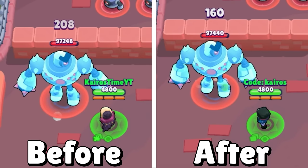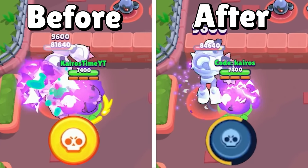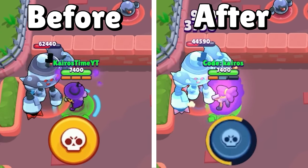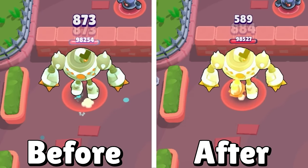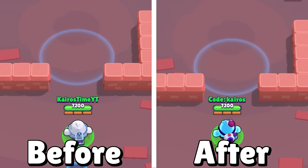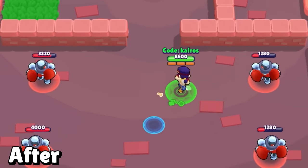Crow's Slowing Toxin gadget duration is getting nerfed from 3 seconds down to 2 seconds of slow. Shelly is getting a significant nerf to her super — how much her super recharges her super is being nerfed by 46%, so you'll now need two attacks to recharge it between supers. Pearl's Overcooked gadget is getting a nerf — extra burn damage decreasing from 60% of her attack down to 40%. Squeak's Residue gadget's duration is getting nerfed from 8 seconds down to 6.